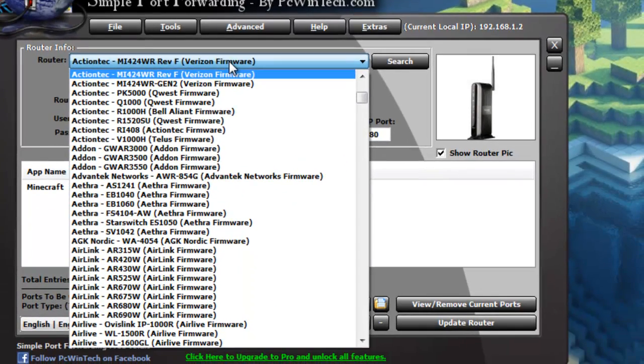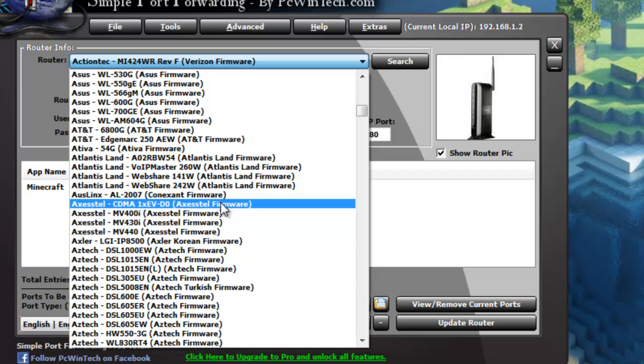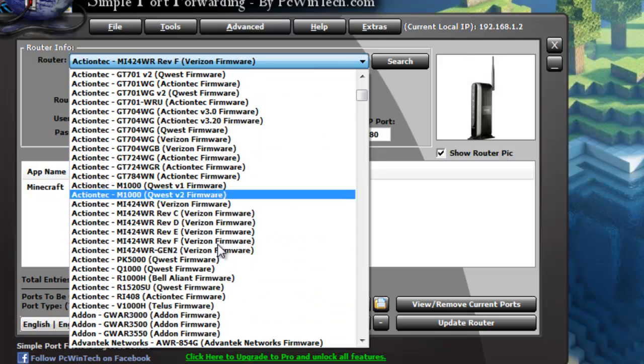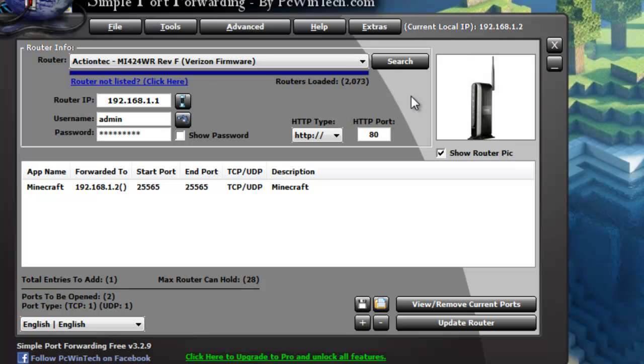There's a picture of your router you can reference, and you have to choose your router from the list. There's a huge list of routers — to best find yours, go to your modem or router and look at the little sticker or tag. It should say what type of firmware it is — mine is an ActionTec firmware. Go locate your modem or router around your house, find the sticker or tab that shows the firmware, write it down, and remember it. Once you have the IP, username, and firmware filled out correctly, you're ready for the next step.